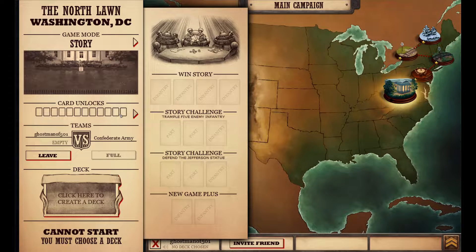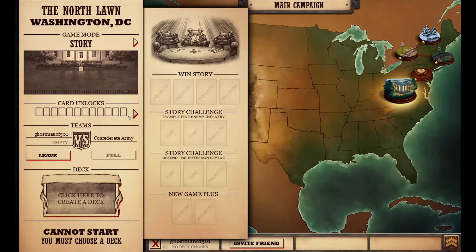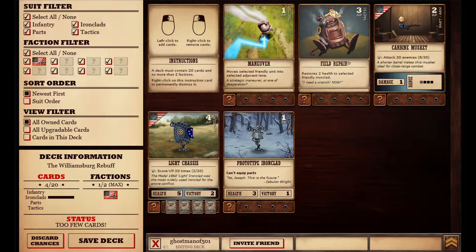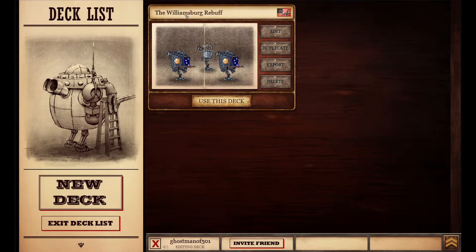Here we go. Now we unlock a couple different types — I guess this is sort of tutorial? No, this is actually outside the tutorial. So we got the base tutorial from these guys here. And now we got... the wit we have to win the story. First off, just to beat the mission, we get four infantry from this, as you can see. We're going to create a deck. Right now we don't have a whole lot, so we're just going to throw everything in the kitchen sink together. We'll save that.